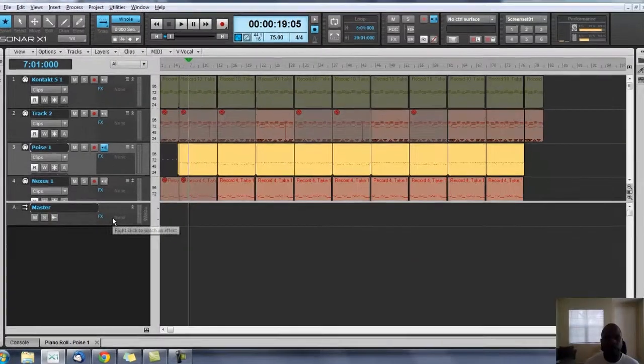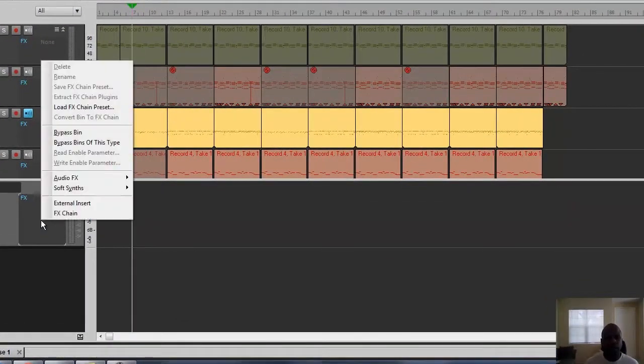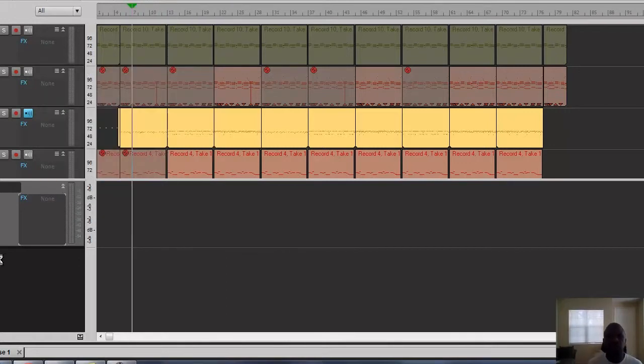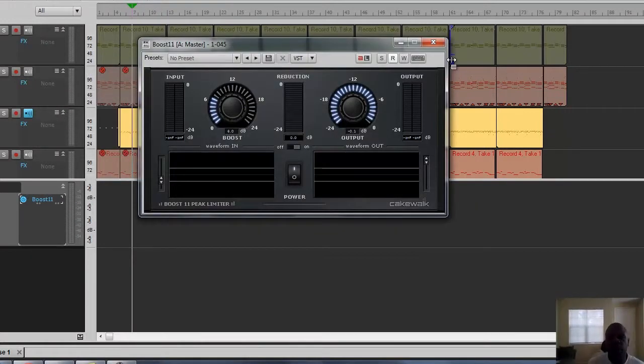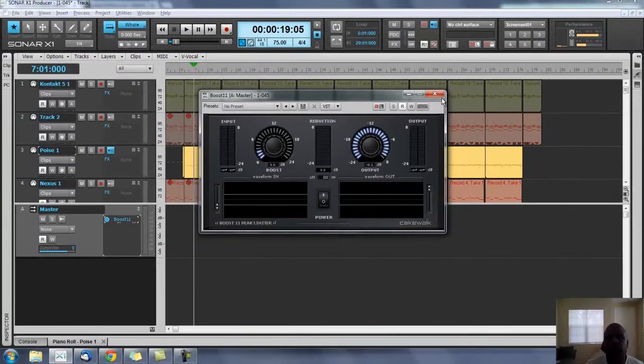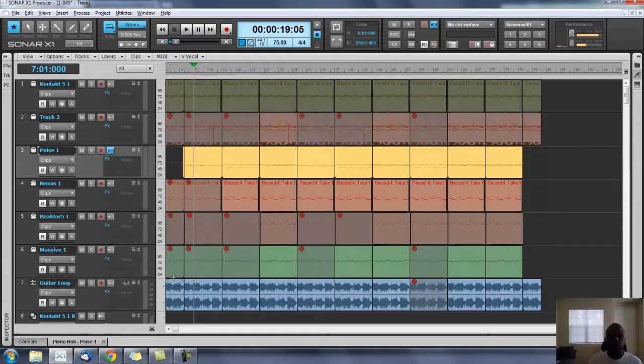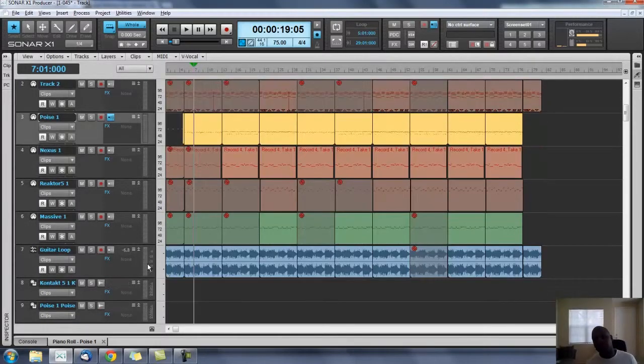All I want to do is create a stereo track version of it. I want to put a limiter on it so it sounds really good, and it doesn't have to be all the way turned up - just so it prevents anything from peaking. Let's put it at -3dB right now; that'll boost it up and get it sounding pretty good. Close that up.